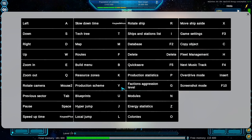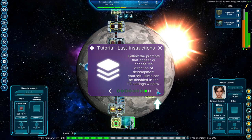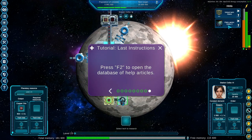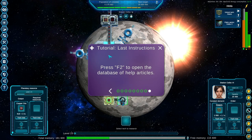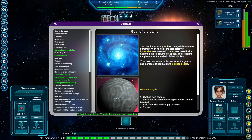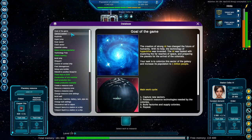Press F1 to see the list of hotkeys — that's a lot of hotkeys. I should probably have this up on the side of the screen somewhere. Follow the prompts that appear or choose the direction of development yourself. Hints can be disabled in the F3 settings window. Press F2 to open the database for help articles — quite some articles there, goal of the game and so on.